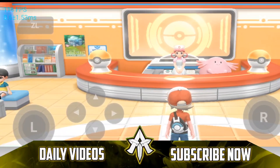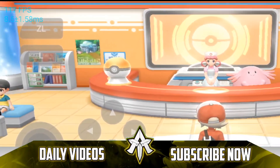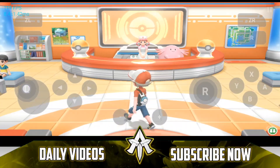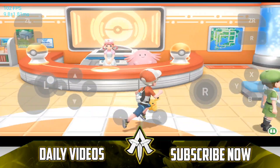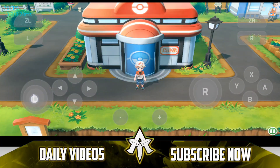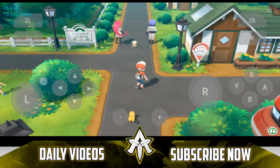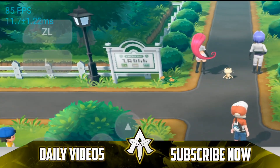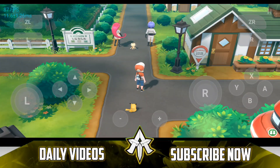Hey, what's up guys, this is Atrex here. Welcome back to a brand new video. At the top left corner you will see I am literally getting about 120fps while emulating the original Pokemon Let's Go Pikachu game on my Android device using the Skyline emulator. If I just go outside you will still see that we are getting around 80-90fps, which is really mind blowing in terms of Nintendo Switch emulation on Android.